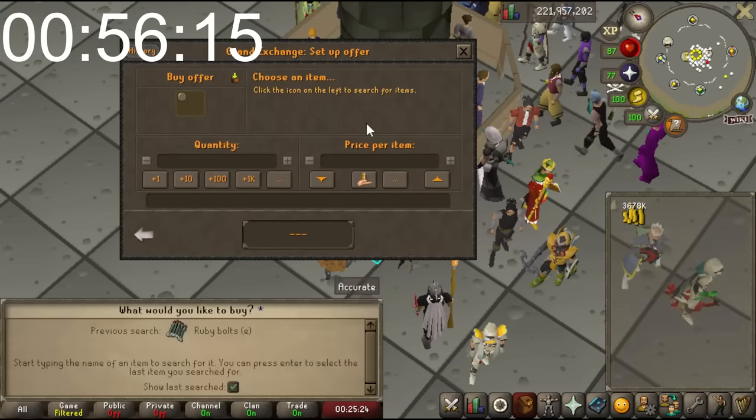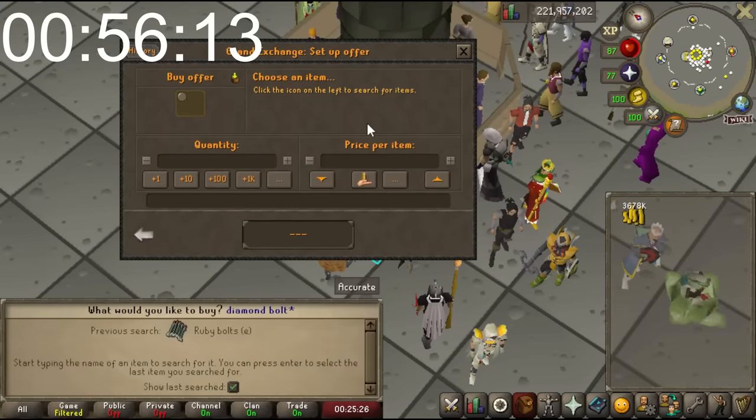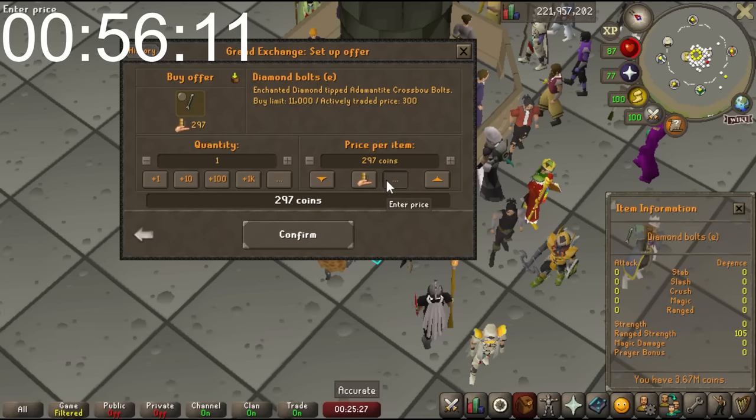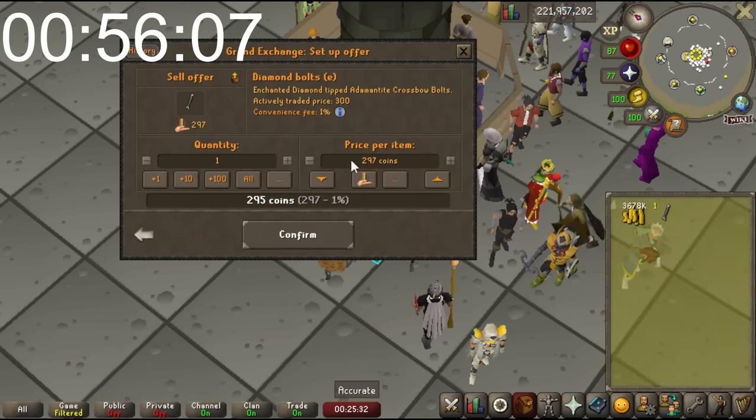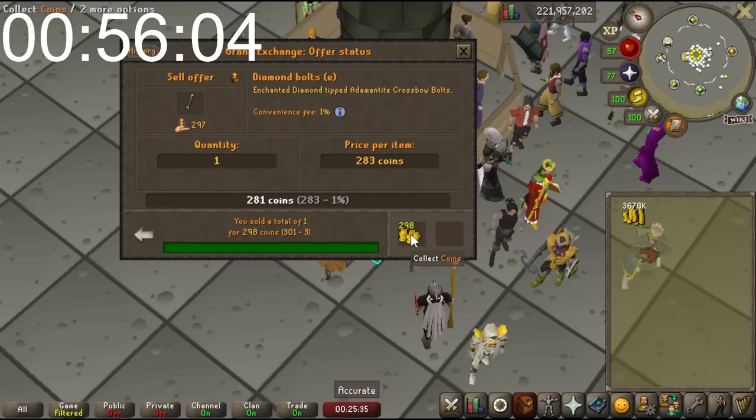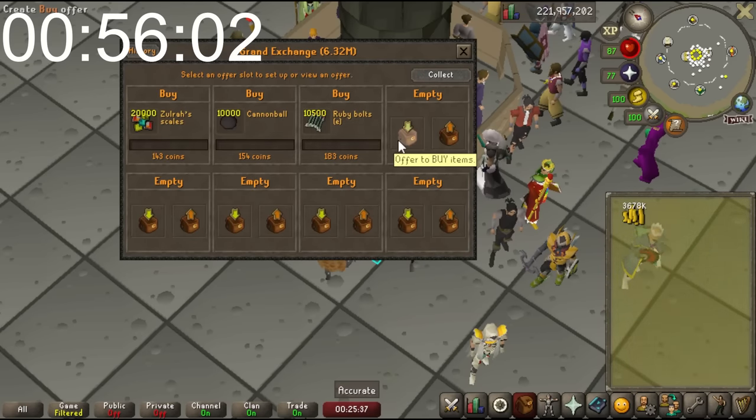Why don't we have a look at the Diamond Bolts E? These are a little more expensive - they're selling for 304 and buying for 280-something. Not a crazy margin there.